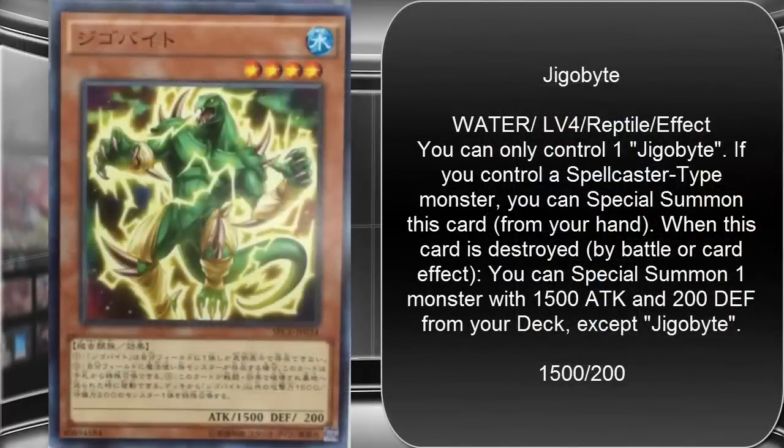The first card we have is Gigabyte. He's actually coming back again as a new card, and at least this one's a little easier to say. It is a Water Reptile, Level 4, 1500 attack, 200 defense. Its effect is: you can only control one Gigabyte. If you control a Spellcaster-type monster, you can Special Summon this card from your hand. When this card is destroyed by battle or card effect, you can Special Summon one monster with 1500 attack and 200 defense from your deck, except Gigabyte.